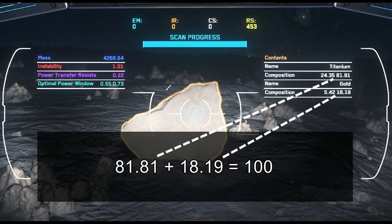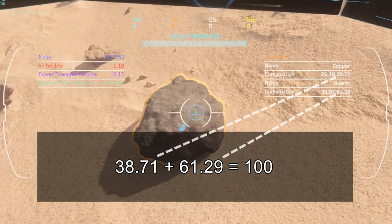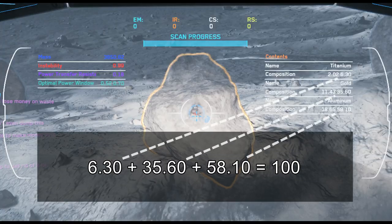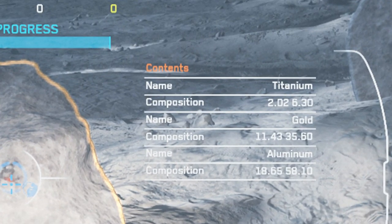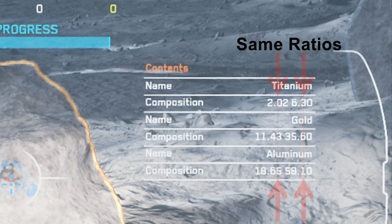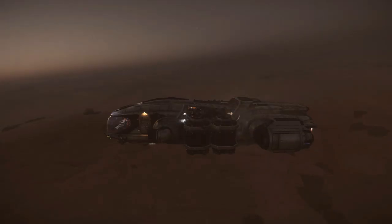As it turned out, this number is actually a ratio of the extractable ore within the rock. In every single case without exception, that purity value would always total 100% across the number of extractable ores within whatever chunk of rock I was looking at, and those percentages matched the percentage of ore I would find within the rock.